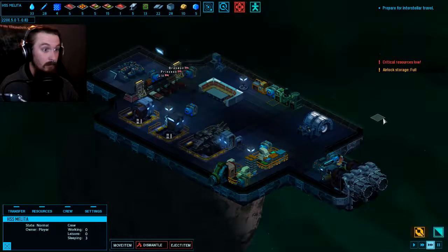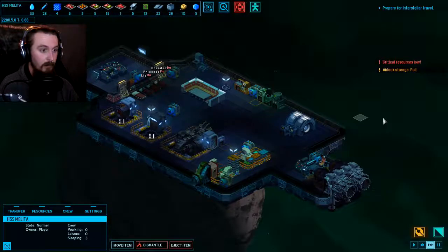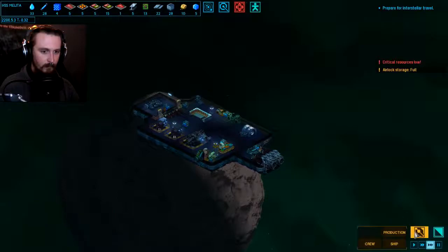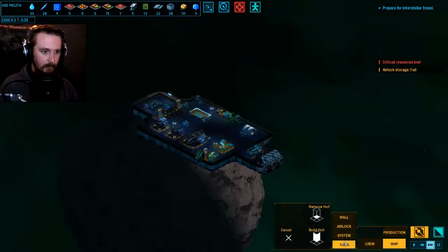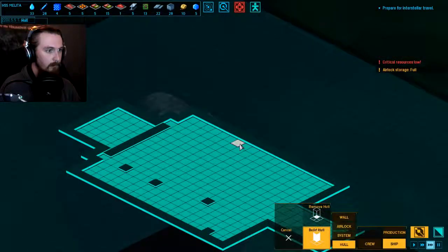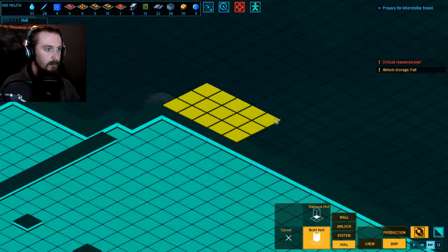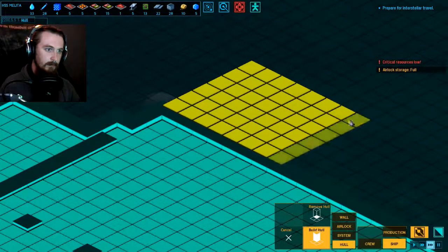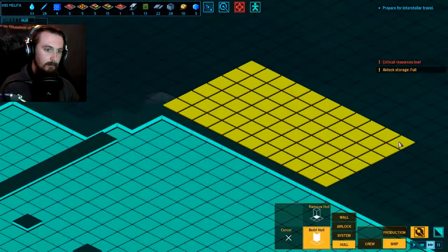We're going to need to make sure we can continually have a water supply. And we also need to start working on some hydroponics so we can be growing food - that's something we're going to need to think about. So where might I want to put that? Definitely going to need a bit of hull expansion in order to do that. I might build a little extension out over here on the far side of things.